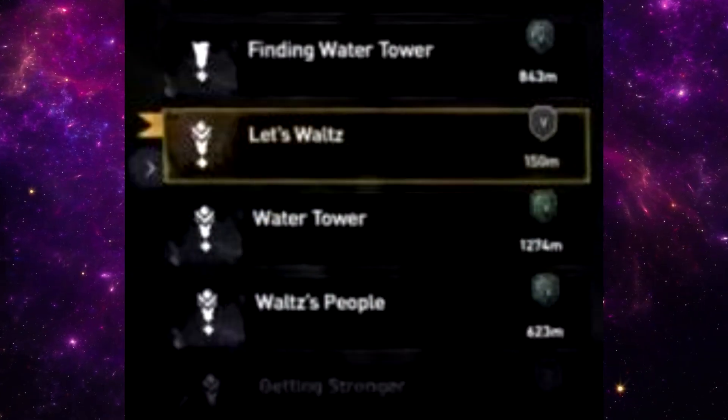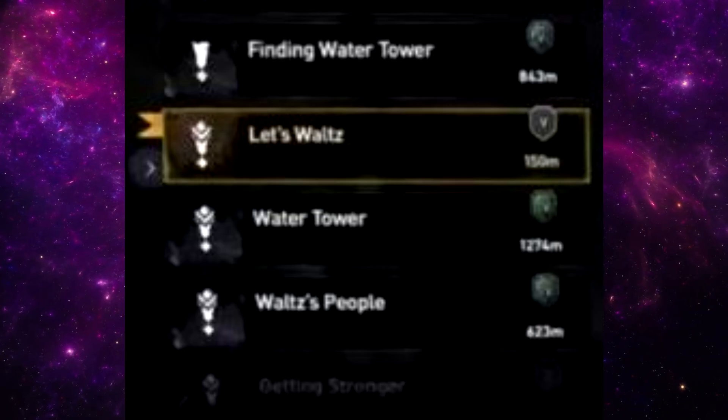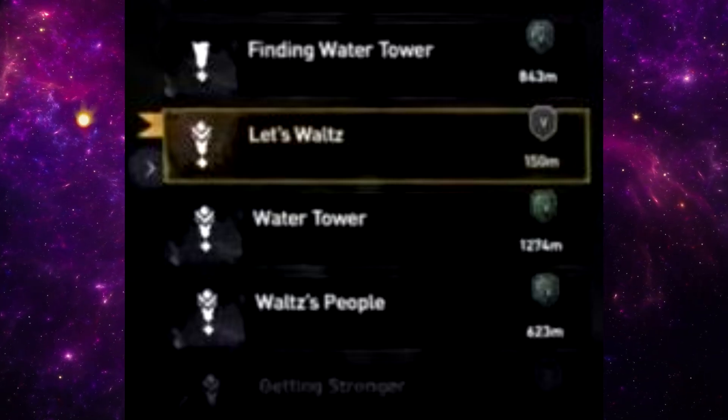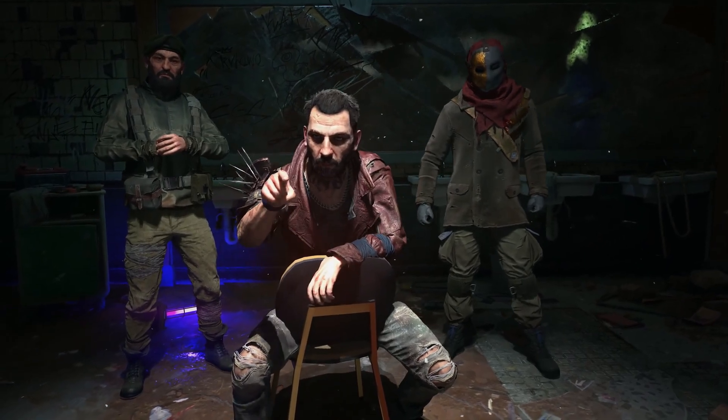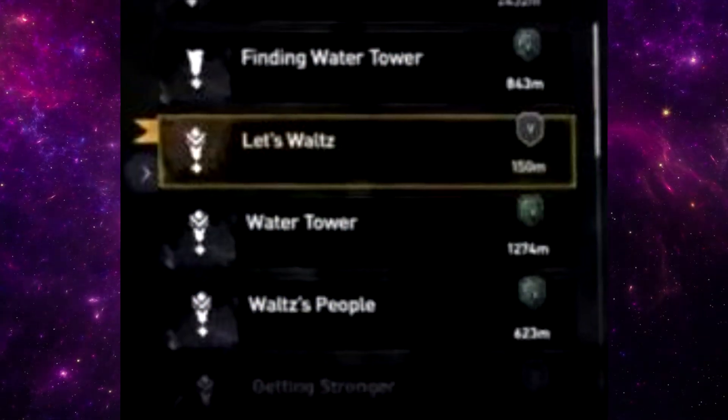One mission above is called Let's Waltz, and another a few missions below is called Waltz People. It seems this Waltz character might be very important around this section of the game, as the renegades when he ain't in his capture are demanding for his location. At the very bottom, we see the mission we talked about before, called Getting Stronger.